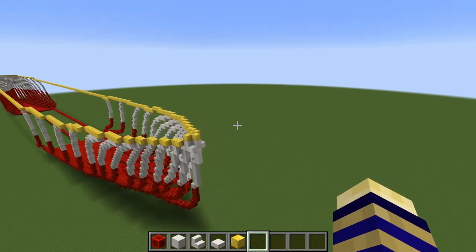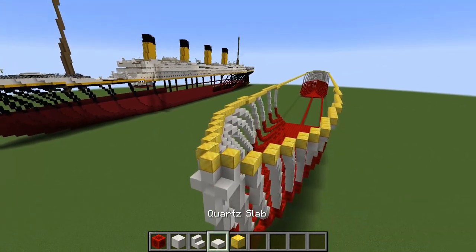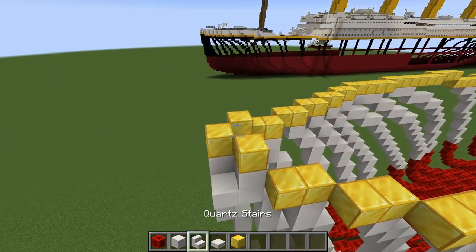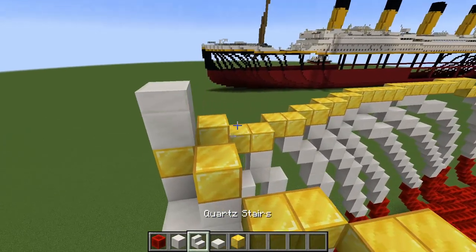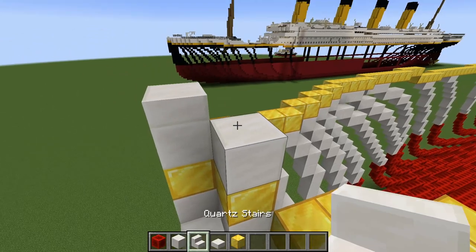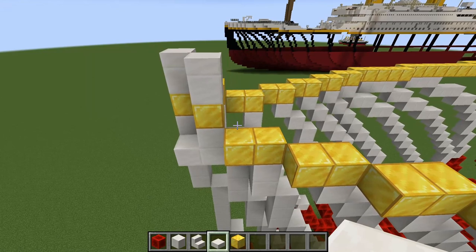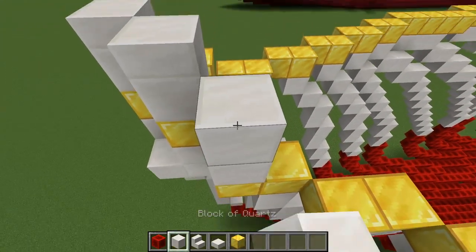We're going to start with the foc'sle deck, because a lot of what follows is based on the foc'sle deck, so we're going to actually be using slabs this time as well. So coming to the middle rib, you want to go a block and then a half slab, and then you want to do that again for the next one, so these two should be exactly the same. Then you want to move back to the next one and go two blocks up.